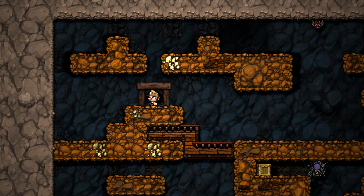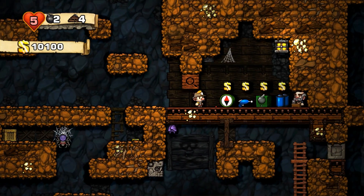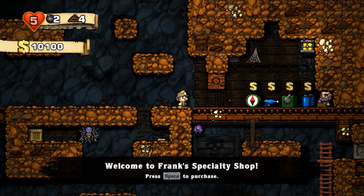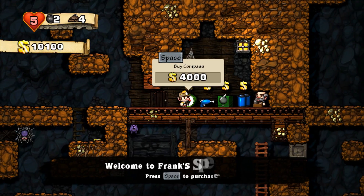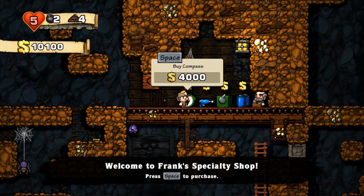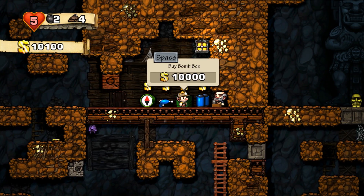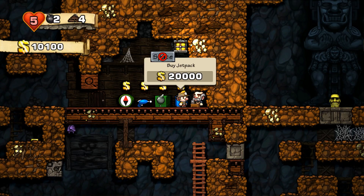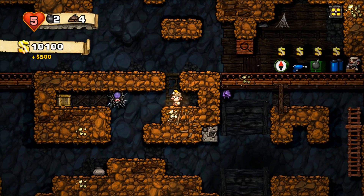Anyway, the goal is to find as much gold and gems and stuff like that as you can, because they count towards your score if you manage to make it all the way to the end. However, along the way you will find stores like this one, where you can purchase stuff. So I could purchase a compass for 4,000 gold, a web gun for 2,000, a bomb box of 10 for 10,000, or I can buy a jetpack — and the jetpack is actually the most powerful item in the game. So I'm going to try to save up for it a little bit.